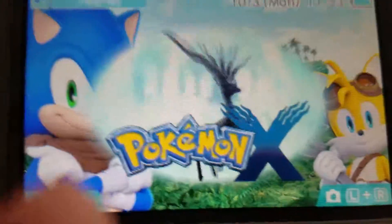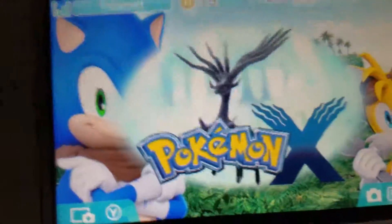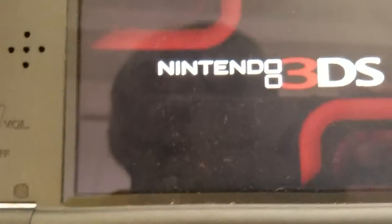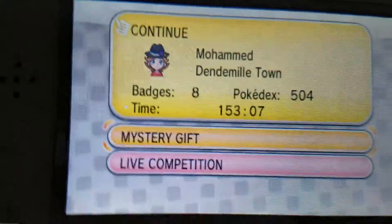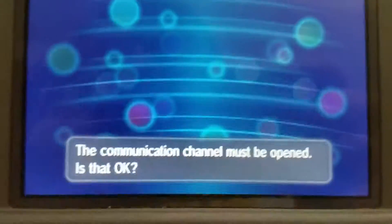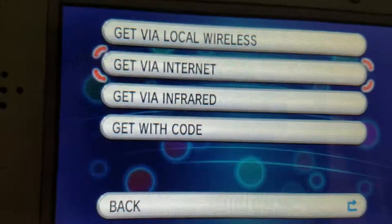So now I'm starting with Keldeo. To get Keldeo, it's the easiest one of them all, and I've done this before, but I'm still gonna show you how to get it. Go to your Pokemon X, Y, Omega Ruby, or Alpha Sapphire game. Go to Mystery Gift. You're gonna go to Receive Gift. You're gonna go to Get Via Internet.